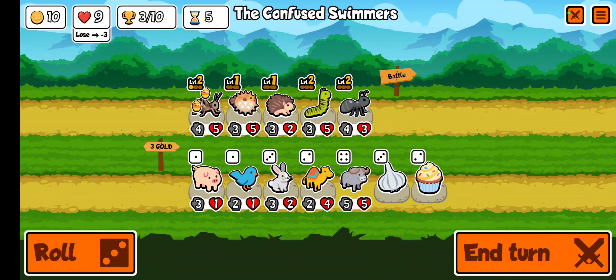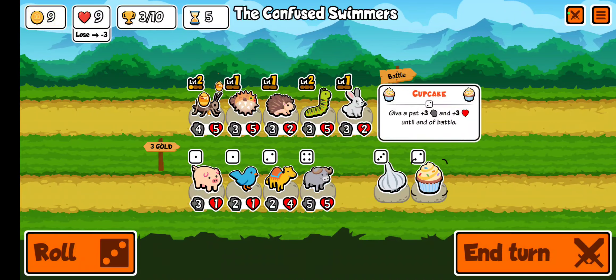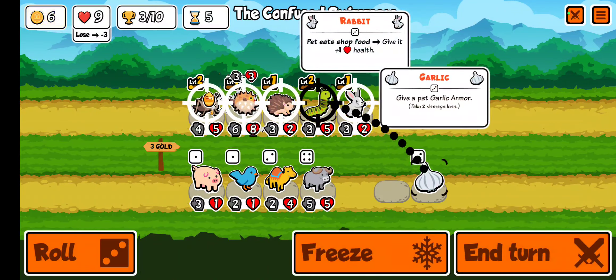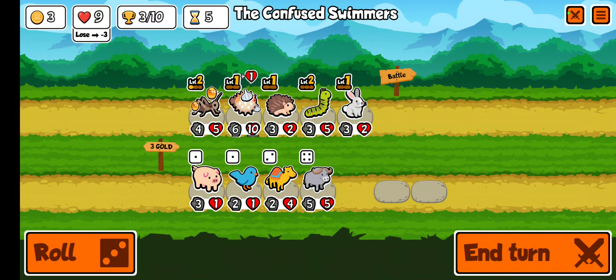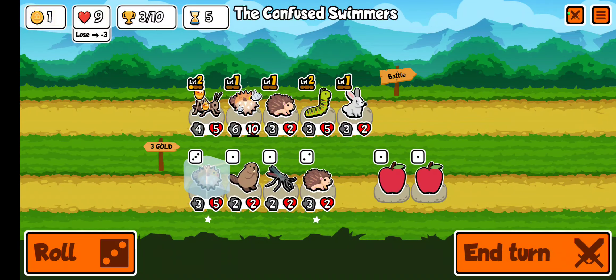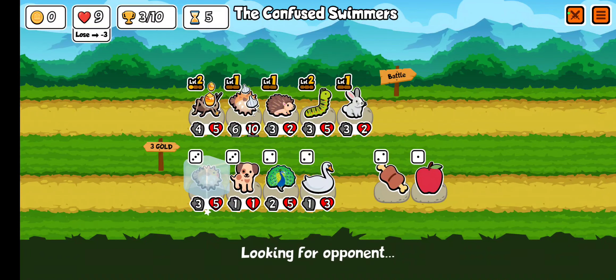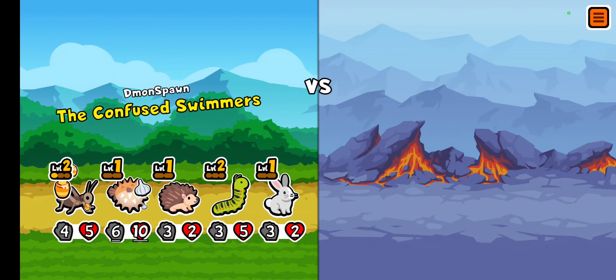This is interesting. If we buy the rabbit, then we can buff up the blowfish. Every time you feed a food, the rabbit will give it an additional health, which is great for the blowfish. Oh look, another blowfish. We need some good food for our blowfish. And our caterpillar is slowly leveling up.